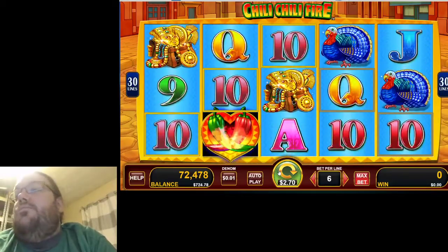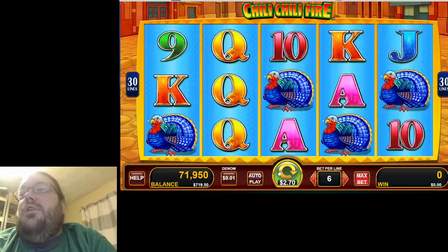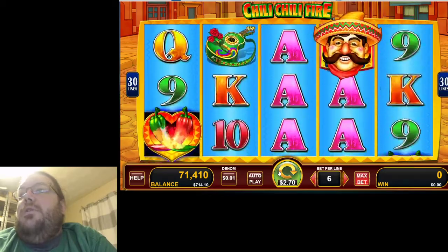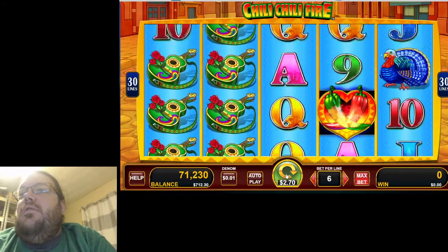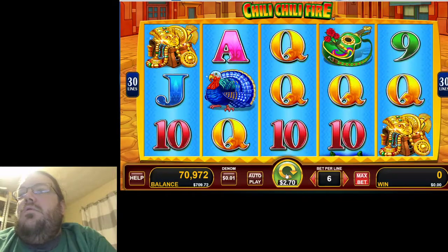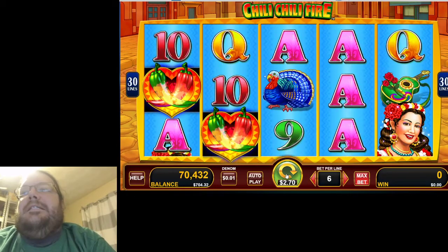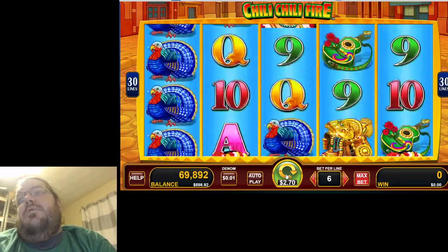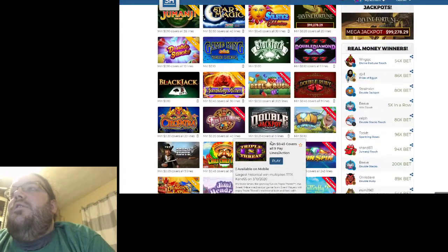$1.74 there. Nothing — go down to 7.00. Let's see if we can make a comeback — don't call it a comeback, I've always been here. I want a big win so I can get something up on the screen. Nothing, come on, one more. All right, we're gonna cash out at 7.00 on Chilly Chilly Fire. We need a comeback.